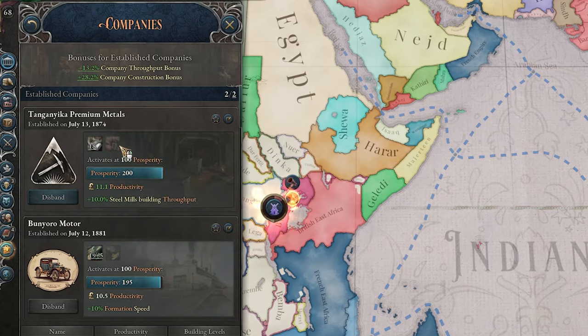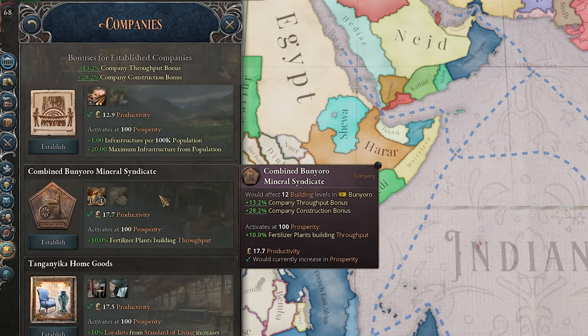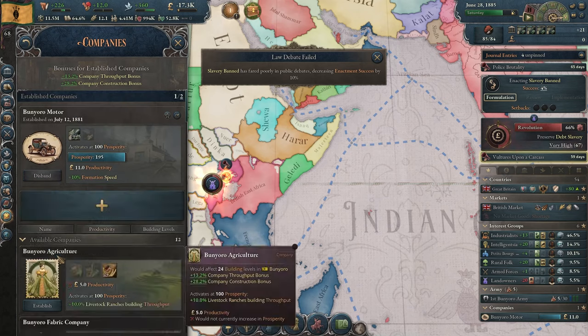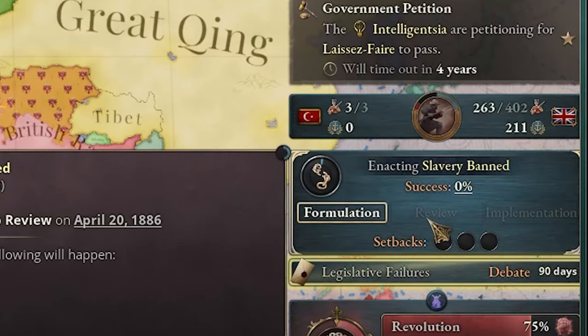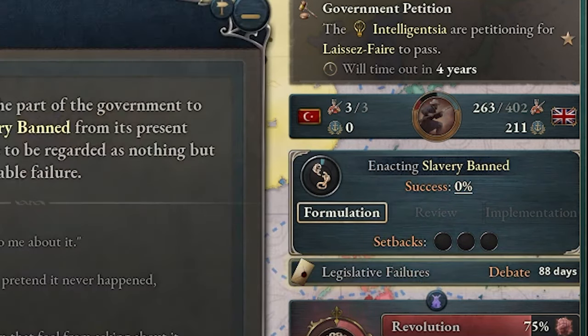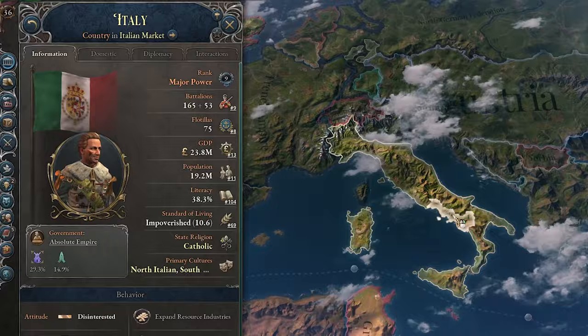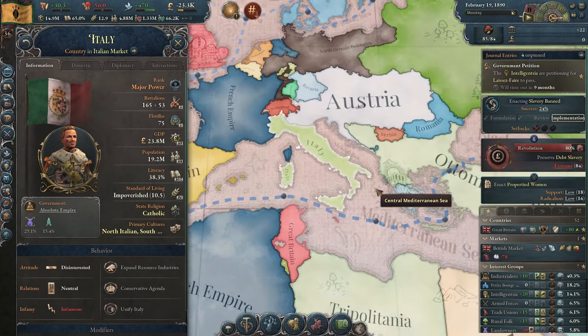Now I think I might actually disband the metal company and instead get the steel company, because it gives us 5% construction efficiency on any building. We are really having a tough time banning slavery. Well at least we can increase the education. Italy is also here now — Parma is actually the one who formed Italy, which is pretty cool.